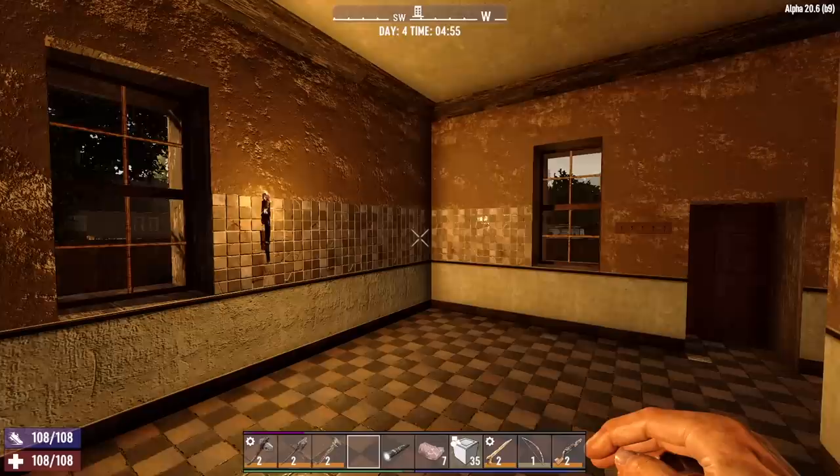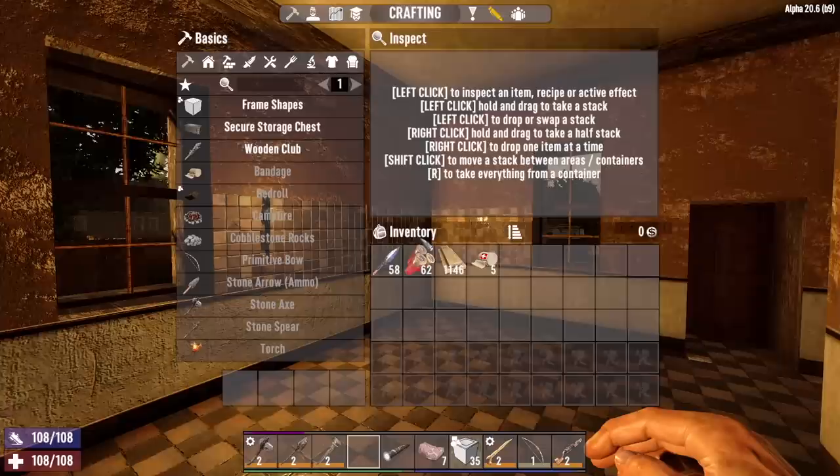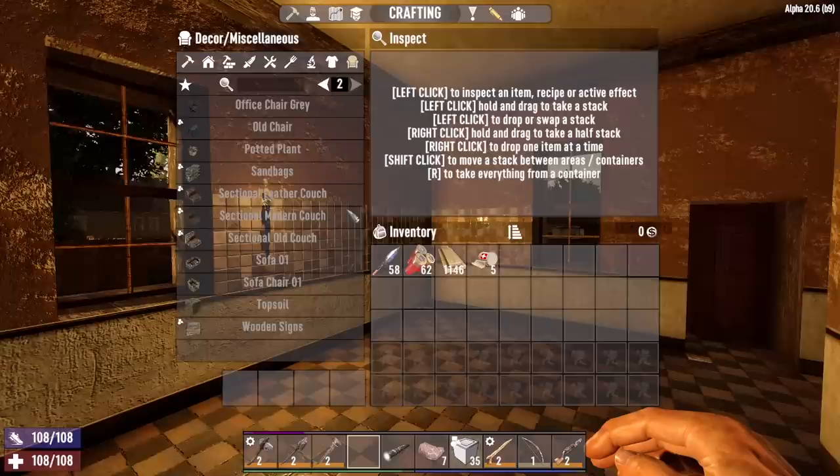Hey, what's up everyone? Glock9 here and welcome back to Aftermath. It is the morning of day four and last night I was thinking that we should put a kitchen in since we don't have one, and I started looking into items that we need to craft. That's when I realized how limited we are when it comes to decorative items that we can craft.